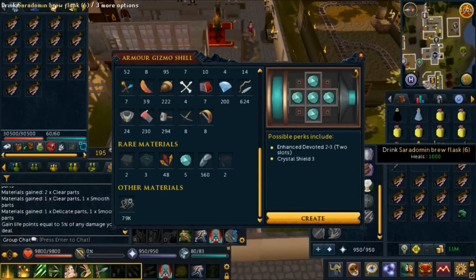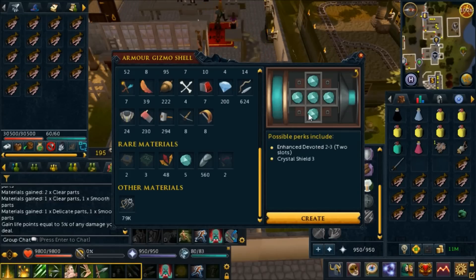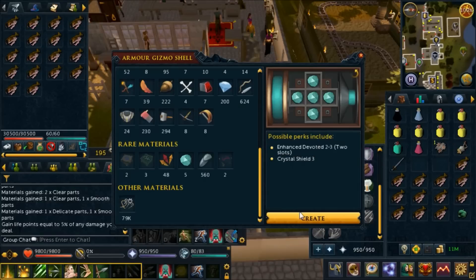I've been doing that Rax task, gotten about three kills so far. Everyone told me to get five faceted components to try to get enhanced devoted on my equipment. I managed to get five faceted components — it took me over 500 crystal flasks and cost a bunch of money. Please enhance devoted... Crystal Shield 3 does 10% chance to activate, but it doesn't matter — let's go!